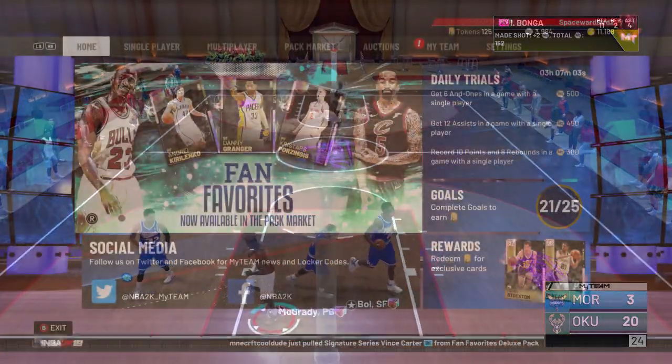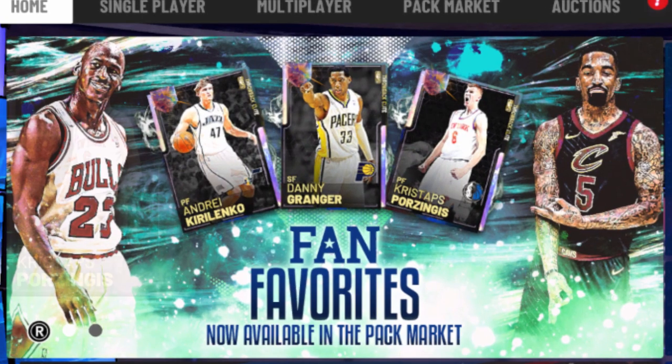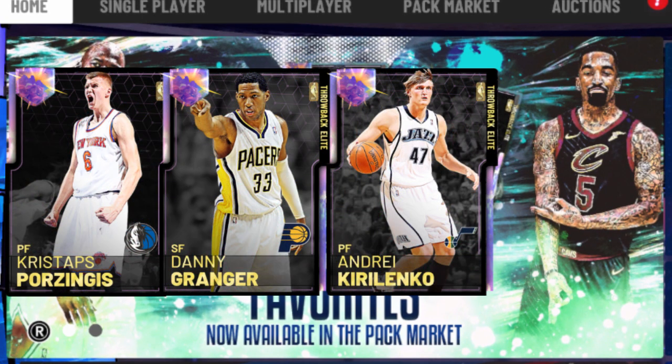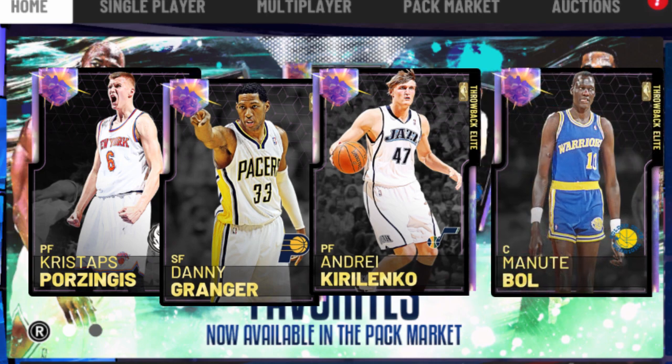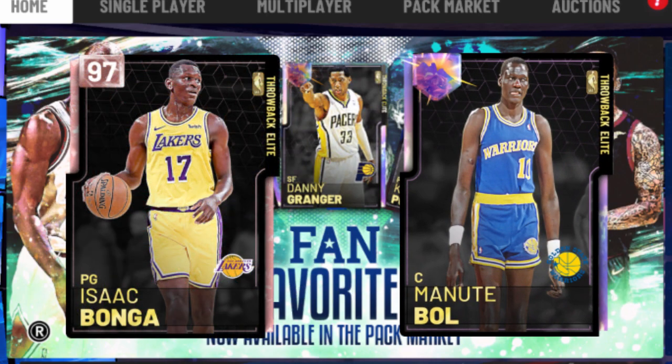These packs released on Friday, and in these packs, some new content. It's late July. The cards we got: a Galaxy Opal Christopps, Galaxy Opal Danny Granger, Galaxy Opal AK-47, and a Galaxy Opal Manute. Absolutely love that they gave Manute a Galaxy Opal, and Isaac Banga a Pink Diamond. The other cards, I understand the why behind 2K releasing these as Galaxy Opals. They're definitely cool and definitely fan favorites.